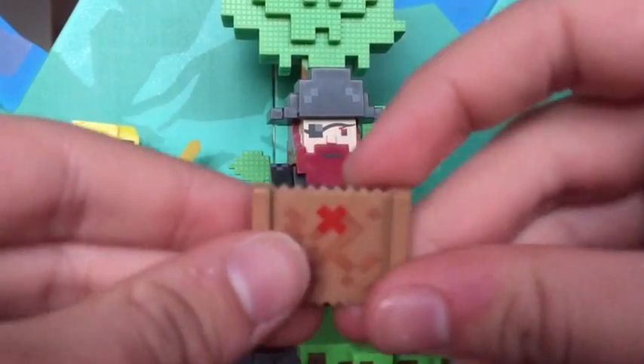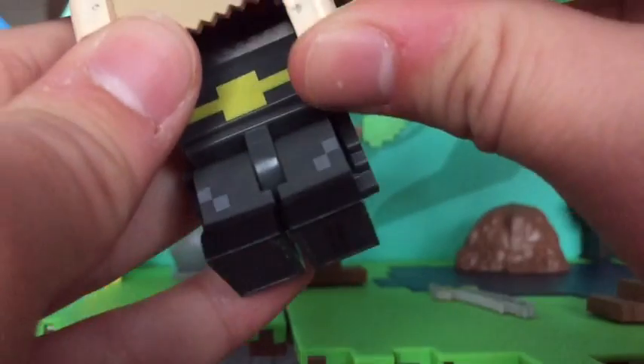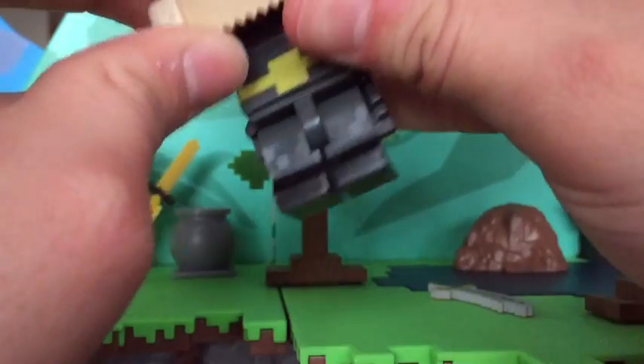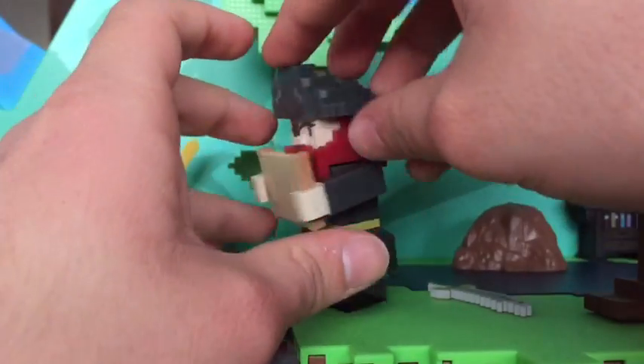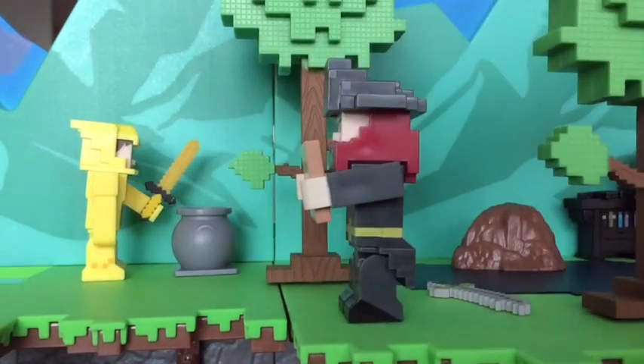We also get a treasure map, and there's an X on there. To hold it, you could put it like that. Can we put it on both hands? Yeah, there you go — that actually looks really cool. Looks like he's tracking treasure.